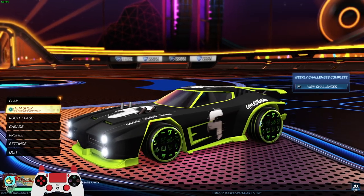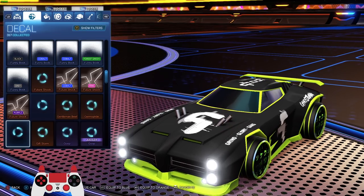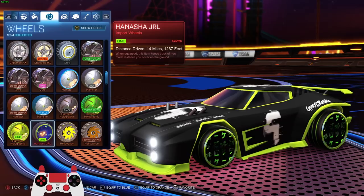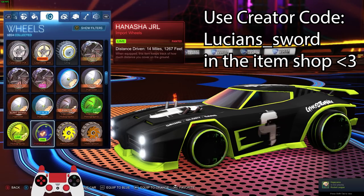I don't have a partner so I'm just gonna be playing with randoms. One of the items I got was these wheels — the Hanasha JRLs. I got these in the item shop, maybe like a week ago. By the way, if you're in the item shop, please use code LucianSword, same as my name. I appreciate it.